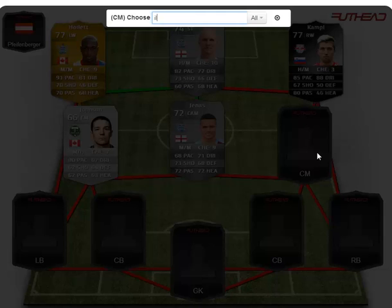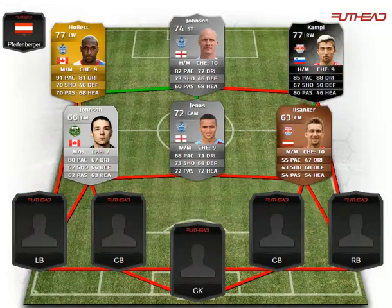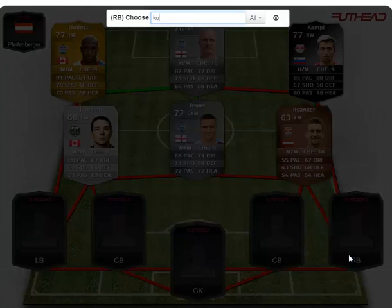The first bronze is his fellow teammate Il Sanker — they both play for Red Bull Salzburg. He's good as a holding midfielder with that 69, 68 defending, but he doesn't make any build-up play and is not great as a CM, especially in this formation. He's probably the only downside of this team.